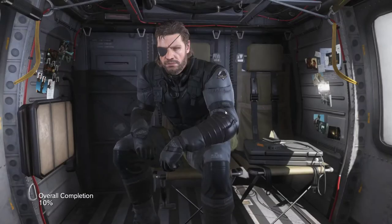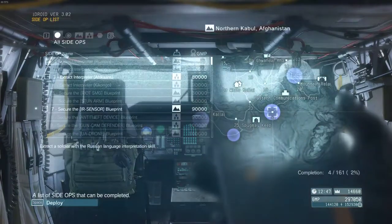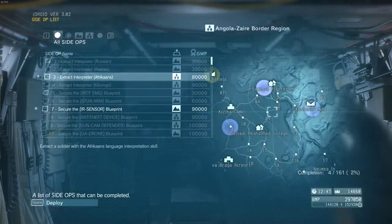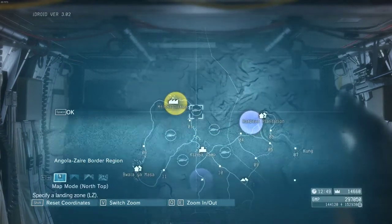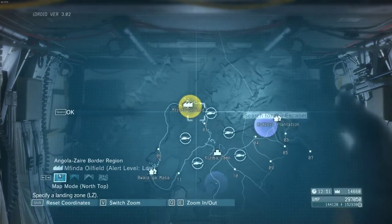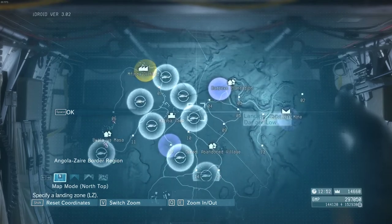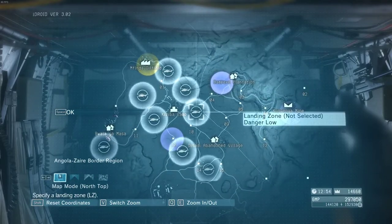Alright, full screen — yes! It should be more stable now. Let's do a side op. Extract Interpreter — let's move to this side op. This is Search for the Escaped Children, but I'm not going to do that yet. I'm going to help the Interpreter instead.